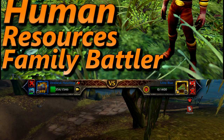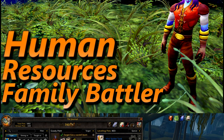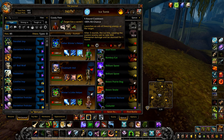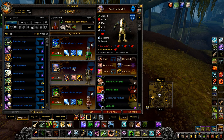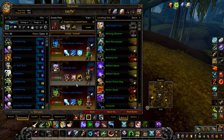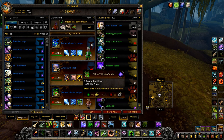Next we have Human Resources. The RNG here can be frustrating, but persevere — it will eventually work. Your first pet is a Helper with Ice Lance, Cold Blizzard, and Ice Tomb. Your second pet is an Anubisath Idol with Crush, Sandstorm, and Rupture. And finally, a second Helper with Ice Lance, Cold Blizzard, and Gift of Winter's Veil.